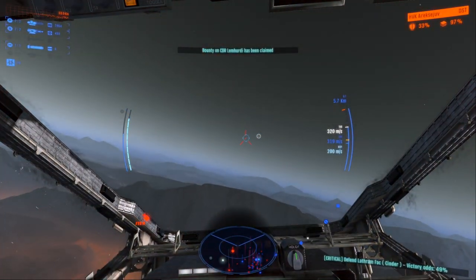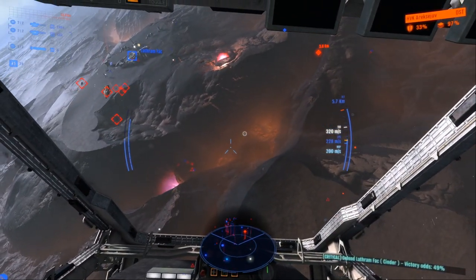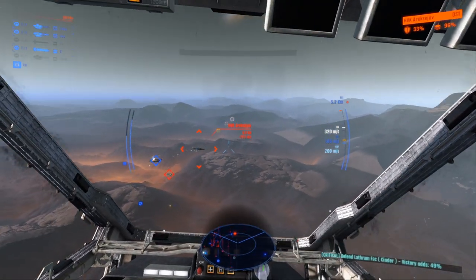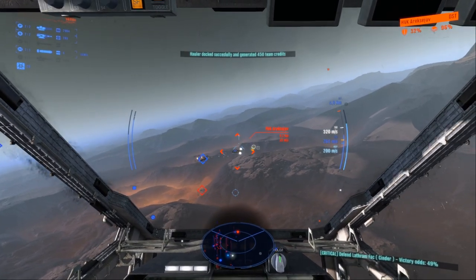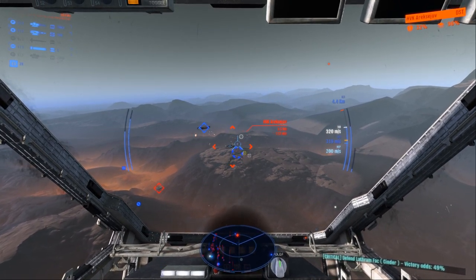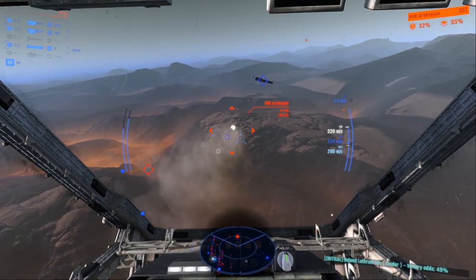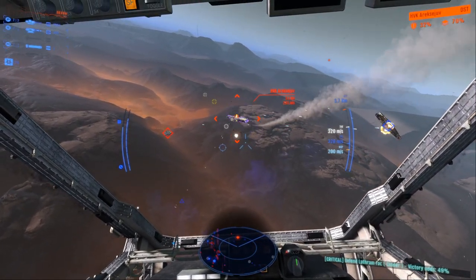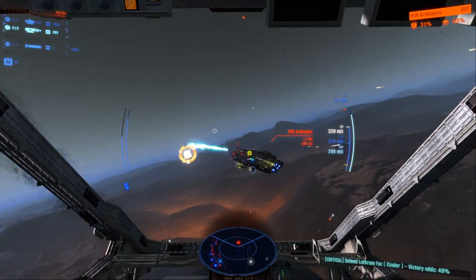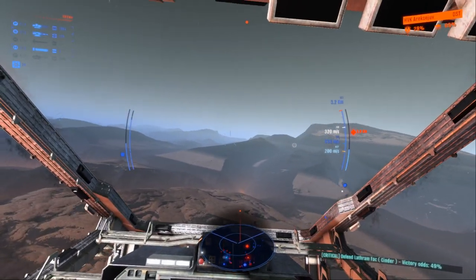Once the shield is down that allows us to attack the hull directly, as well as the hard points on the ship. There's a lot going on down there — the factory and facility is under direct attack. It's a defense mission and the enemy is very close. Usually battles are on the outskirts of the facility. There's an enemy destroyer that was grounded there. Direct hit with a torpedo — his shields are still holding strong, so let's hit him with the ion blasters.